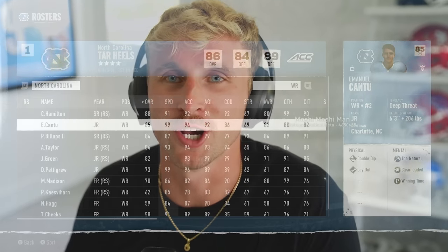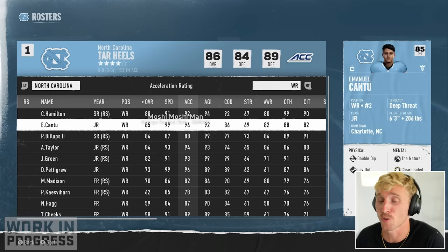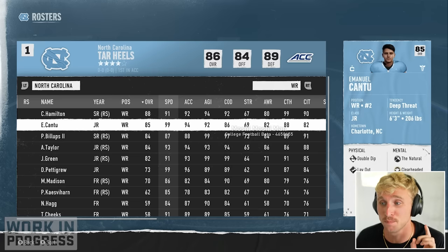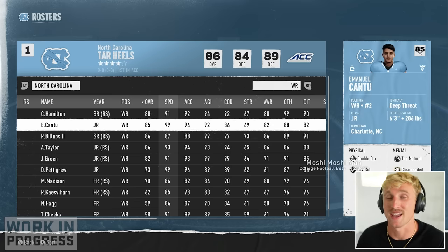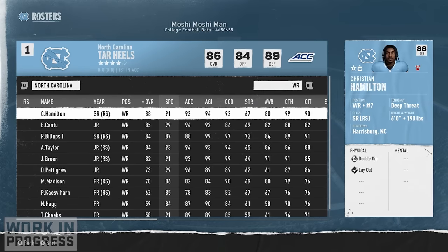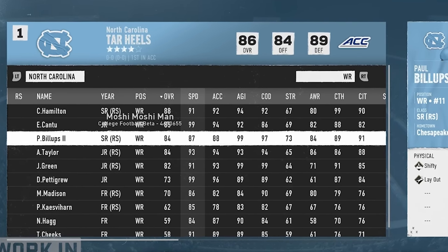He's basically Julio Jones in a Mexican boy's body — he's six foot three with 99 speed and 94 acceleration. He was by far our most explosive threat last year but he got injured halfway through the season, fracturing his kneecap, and he's got two weeks left till he's healthy. So no Emmanuel Cantu at the start of this season. Luckily we have Christian Hamilton who's an 88 overall, and Paul Billups — this is Chauncey Billups' son.